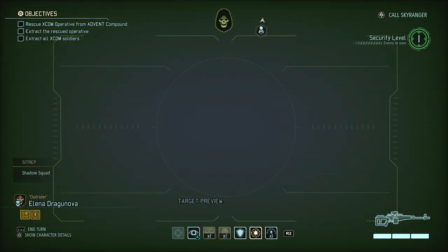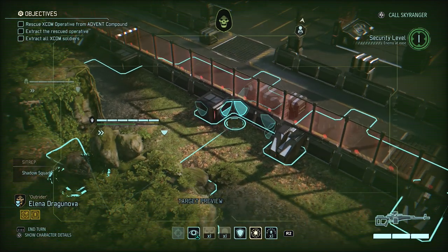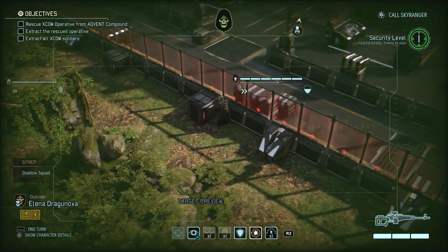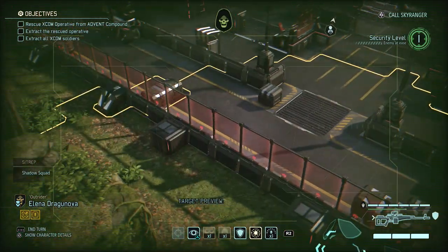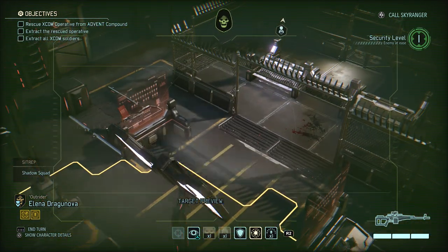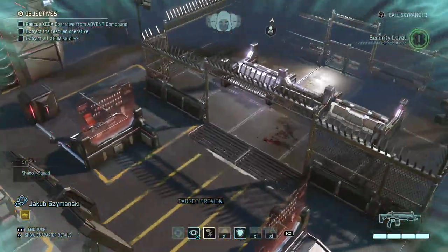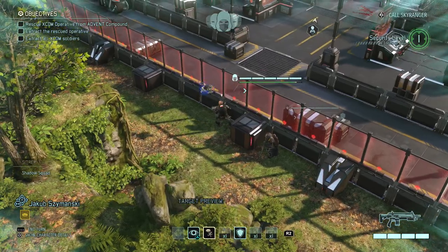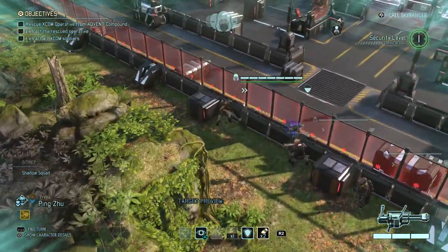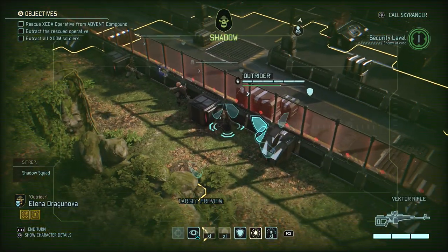I think I'm gonna go through the base — you can also go around but it's pretty much the same. We still don't see any enemies, which seems strange, but this is one of the earliest missions so it's probably gonna be pretty easy. I'm gonna move my other units here as well, and it's especially important to put them into cover relative to the enemies so they are unlikely to be seen.